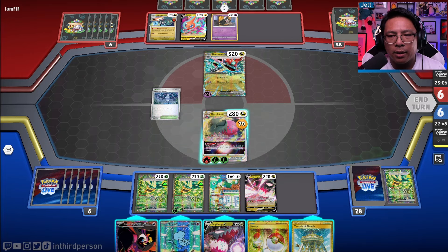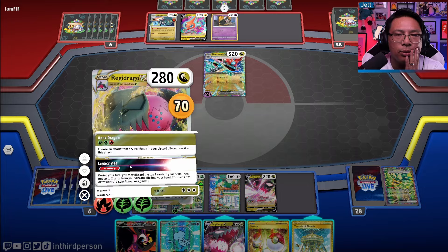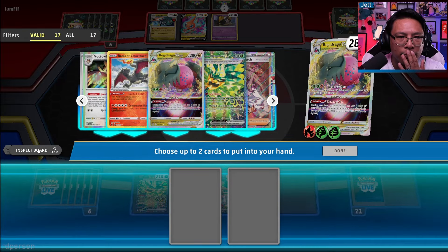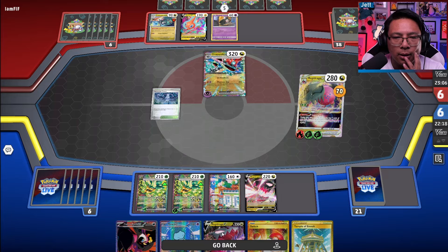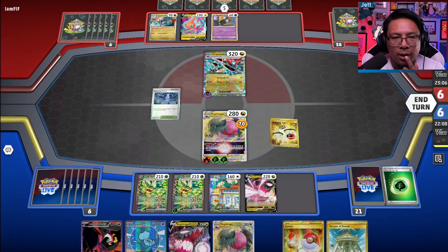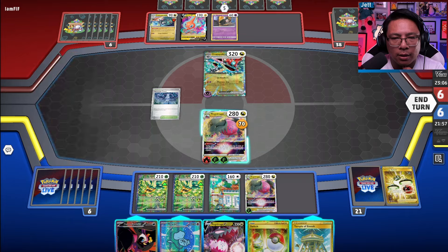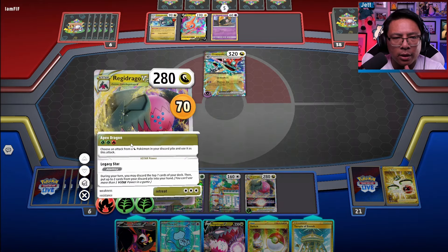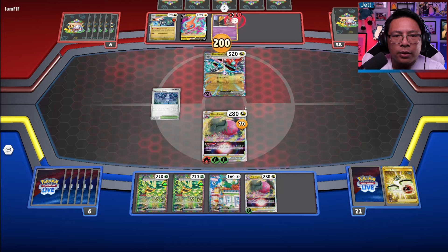Do I burn the V-Star power right now? I might. Let's go Legacy Star. A bunch of E-Switches hit the discard — that's not great. We lose the Noctowl line, which could be nice. We grab the Regidrago V-Star and an E-Switch. We move the energy off the Ogerpon to Regidrago. Let's just go Apex Dragon and we will Phantom Dive for 200, taking out the Duskull so we don't get a blow-up play later.